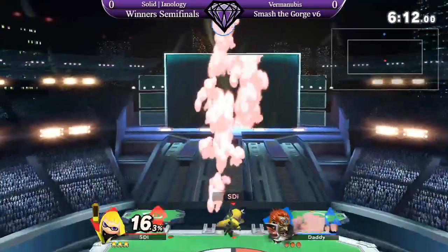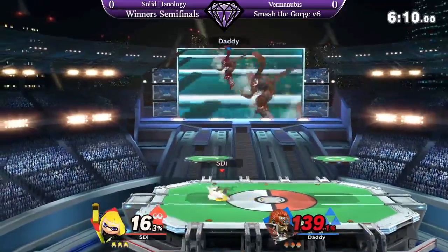And the kill is going to be either from edge guarding or roller, because roller obviously buries him and keeps him down pretty easily compared to him.